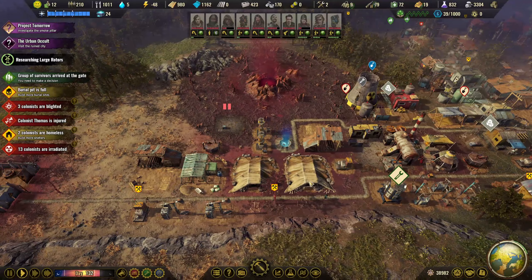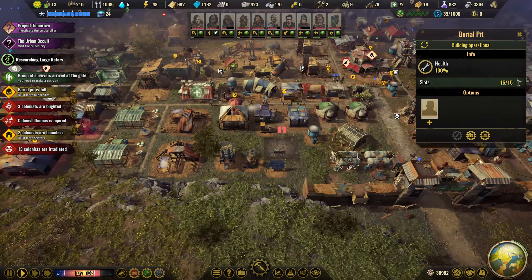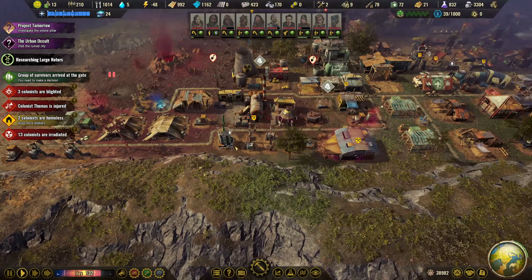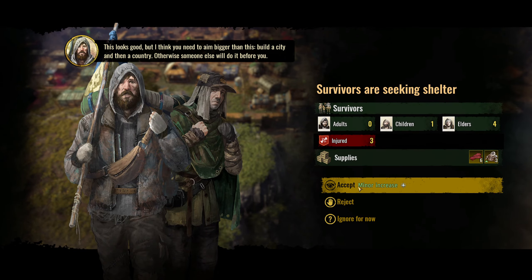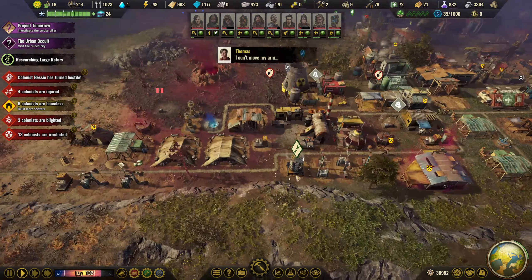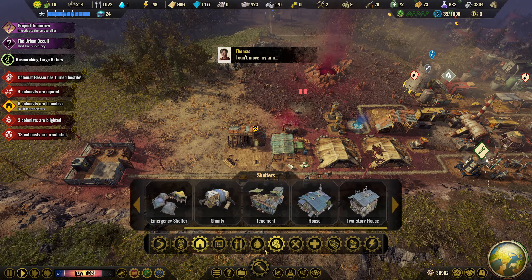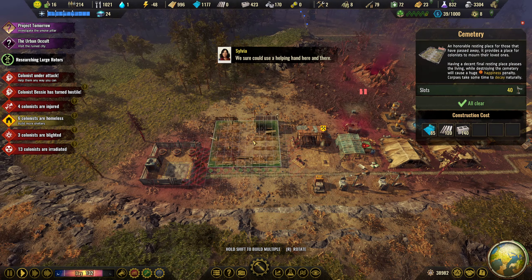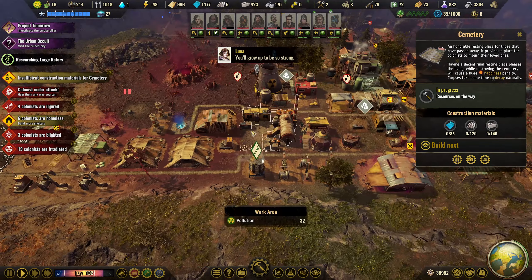Burial pit is now full so we're going to need another one. We can take our worker out of there. We've got survivors coming. It's not going to have a specialist but we're going to grab those in. A couple of clothing for us at least. I think we did get a proper burial pit - yeah there we go, so we have a cemetery here. We're going to have to build in this bad boy and that's going to go nicely just there.